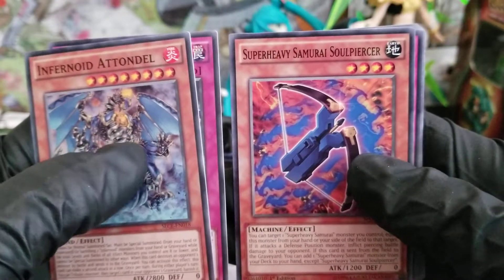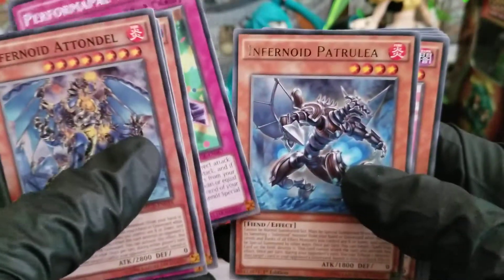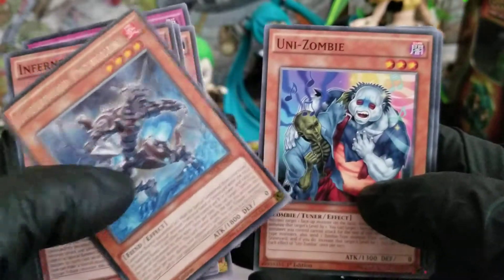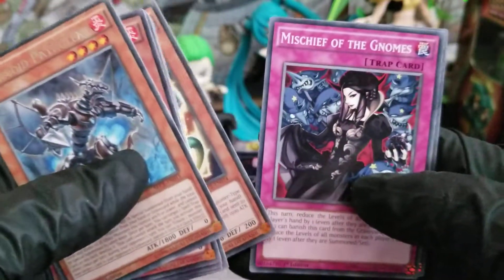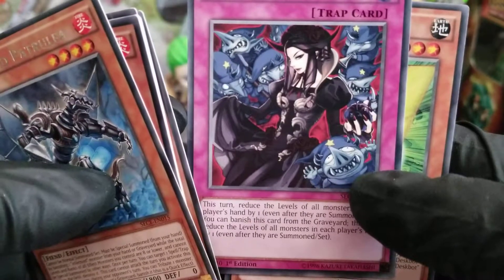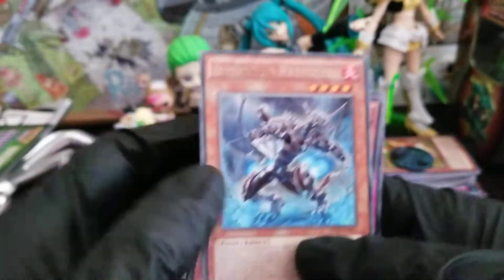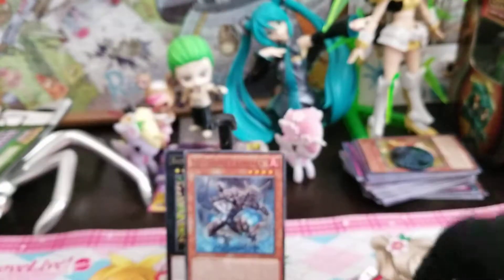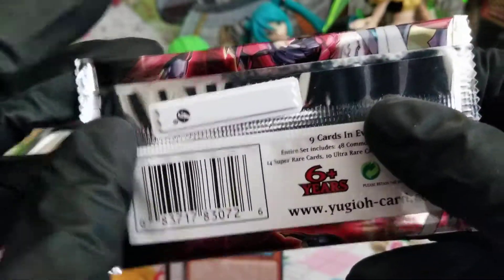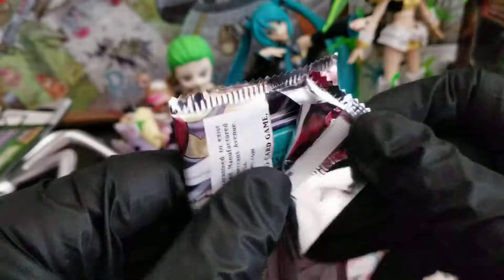Zero Defense. Wall of Destruction. Super Heavy Samurai Soul Piercer — so we got a glove and now we got a crossbow. Formal Call — I'm guessing that's our rare. Unizombie. A Gigabyte — that looks pretty funny. Mischief of Gnomes — that card looks really cool, like Snow White and Seven Doors. And the Desktop Bot 3. I'm assuming that's the rare card. There's a barcode thing inside the pack — in case kids don't try to steal this, they randomly insert it, which is a good idea.